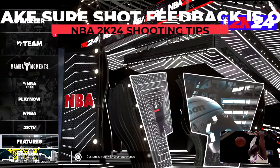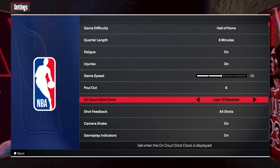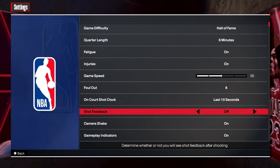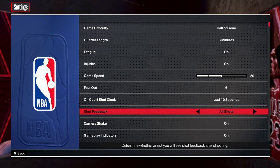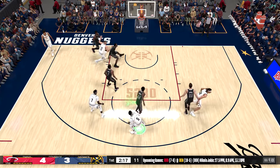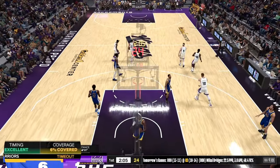By going into your options and settings, you can adjust your shot feedback so the game can tell you if you're being early or late on jumpers and layups, and how covered you were. Off tells you nothing. User only gives you info about the shots you put up. Free throw only gives you info on your free throws. All shots — if you're interested in this setting — tells you info about what you and your opponent are putting up, so you can see how often their earlies are hitting or if they're consistently greening 40%-covered shots on you.